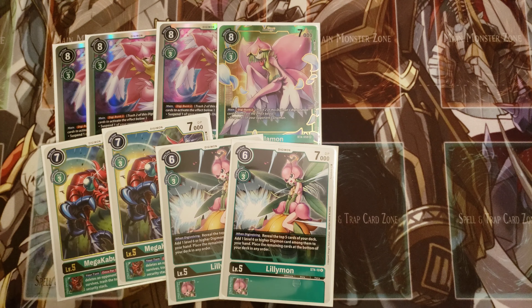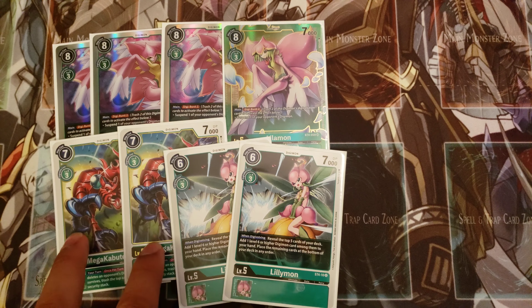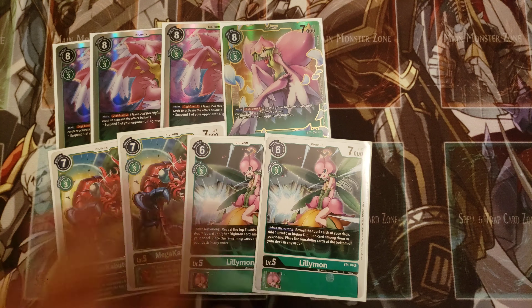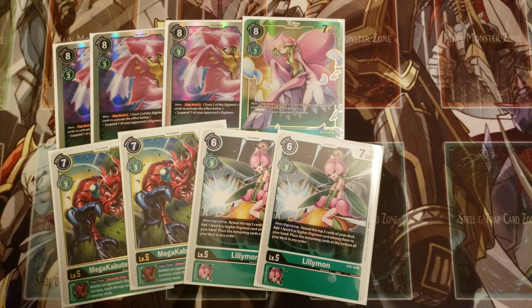I'm not playing the Digisorption package because a lot of times you do want to attack with your Digimon, and I prefer the Mega Kabuterimon effect. Lilymon is definitely essential. If you feel the Digisorption package is worth it, you could swap these out for maybe four copies of Blossomon — totally up to you. But this is what I've been playing at locals and what works for me.